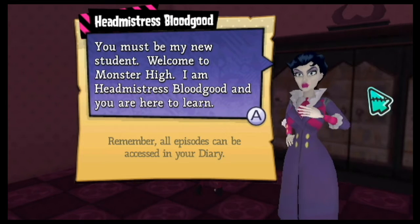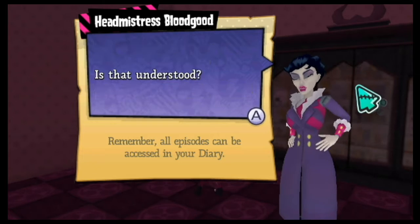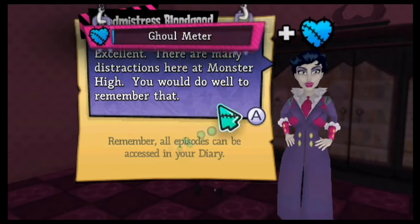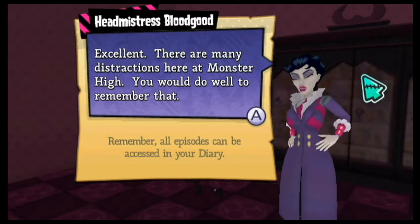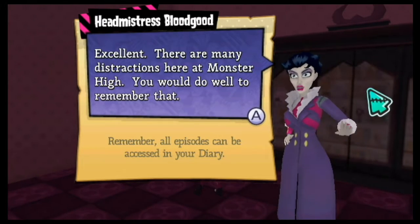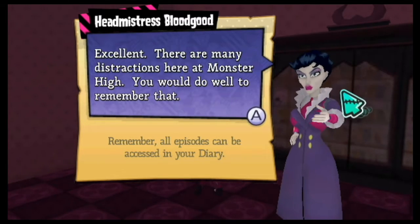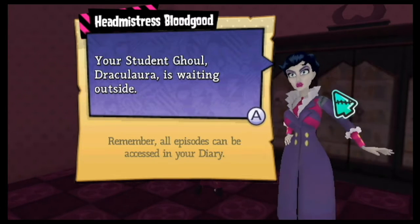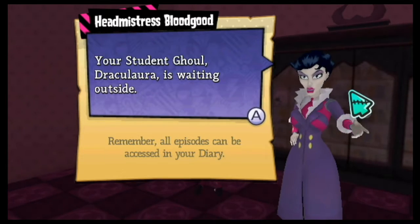I should probably do more with the Russian or Transylvanian accent — 'and you are here to learn, is that understood?' 'Yes, headmistress.' She likes it when you're being honest, or at least lying. 'Excellent. There are many distractions here at Monster High. You would do well to remember that. Our student guide Draculaura is waiting outside.'